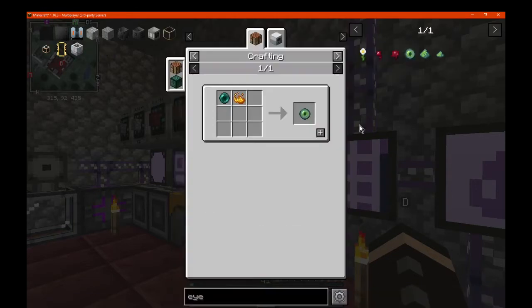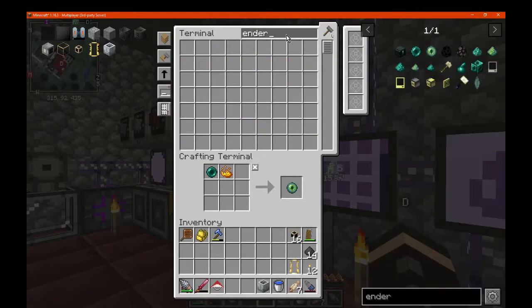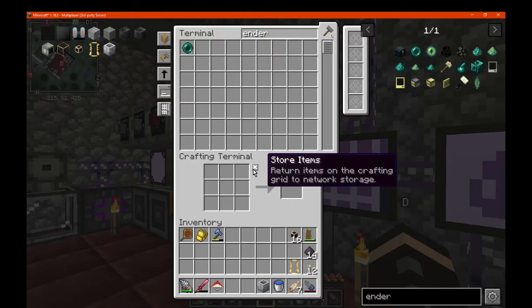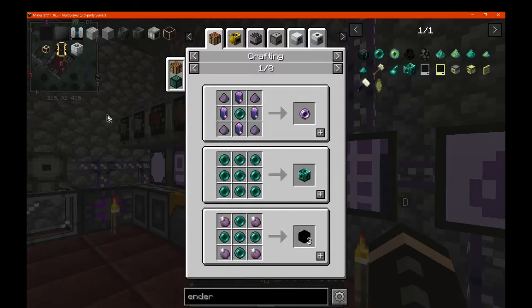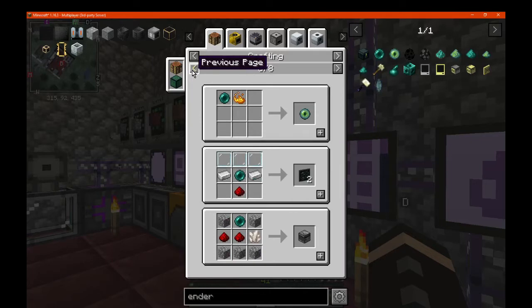I don't even have enough for an eye probably. Ender pearl — yep, okay. Ender pearls I was going to use for something else, I don't know what it was. I've forgotten now. Detector — I don't need it for blows.